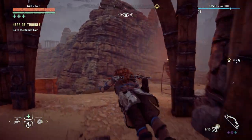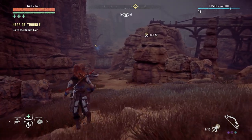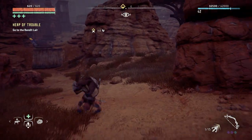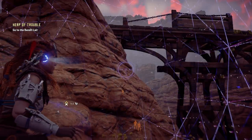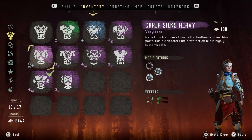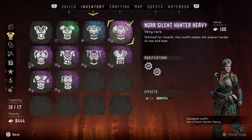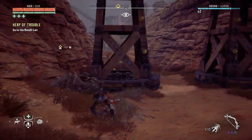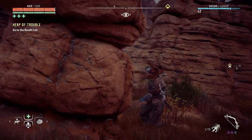Okay, this looks like it may be a stealth mission perhaps. Go to the bandit lair — it's this way. Oh, bandits — damn it. Let me activate my stealth and get up high if I can. There's climbables here.